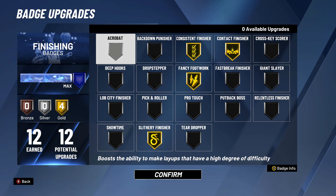These are the current badges I use. I use Consistent so you don't really have to time your layups. Contact for those contact layups and dunks. Fancy Footwork and Slithery Finisher for the hop steps. I really recommend Consistent, Fancy Footwork, and Slithery — it makes the hop steps so easy and it's so cheesy.